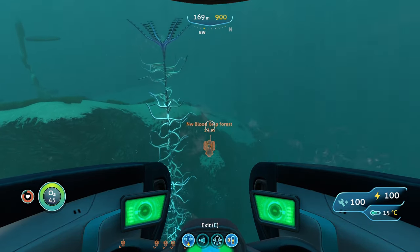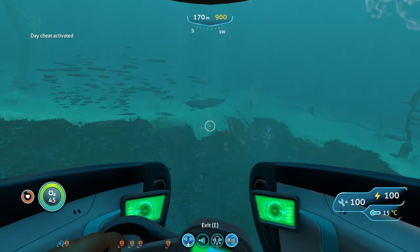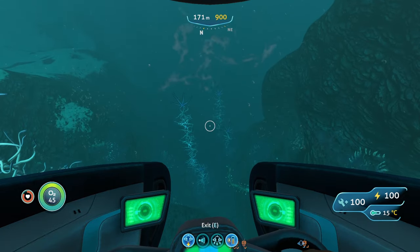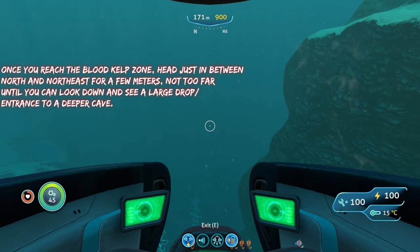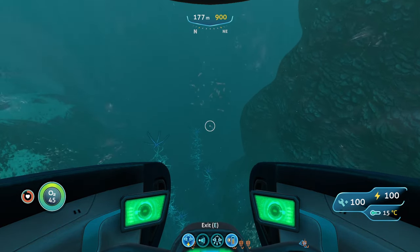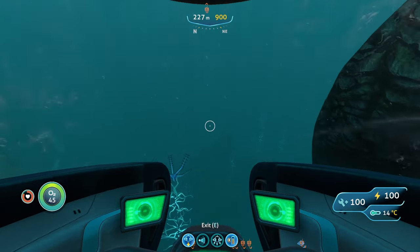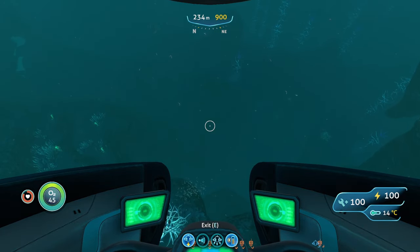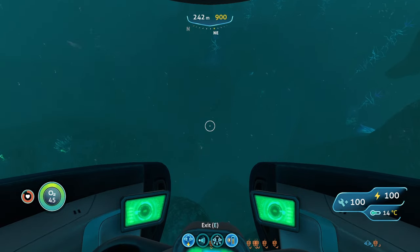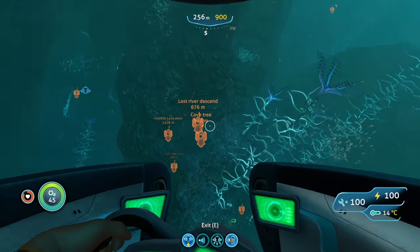We are at the blood kelp forest now and I'm going to put the coordinates in this video to make finding this place easier. Once you are here, start from basically the center of the forest and look about just in between north and northeast and head this way for a few hundred meters. Stay close to the ground or start descending, because you'll end up going all the way down. Keep going until it sort of drops off and starts to get deeper. When it starts to get deeper you'll see a little hole slash entrance you can go into.